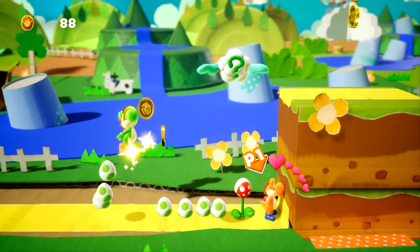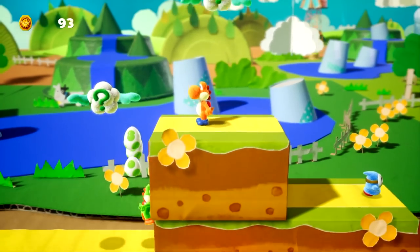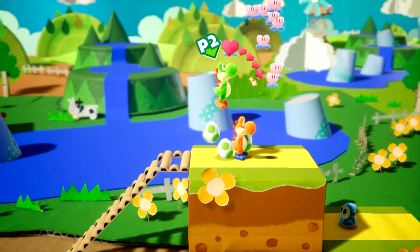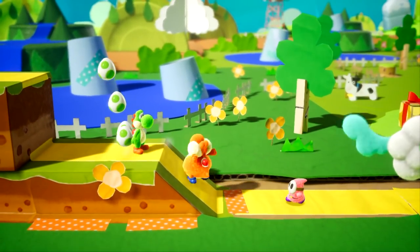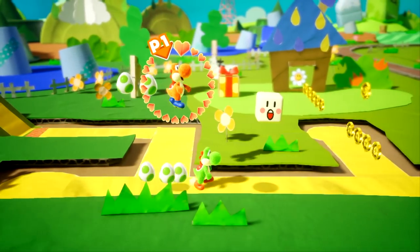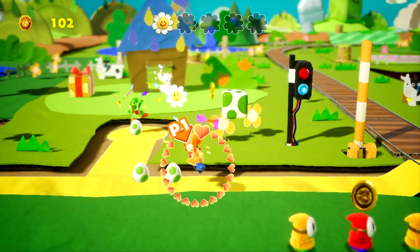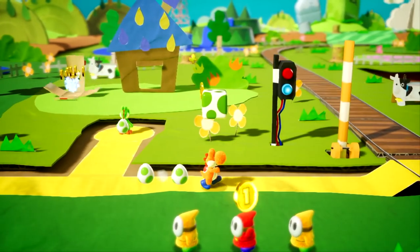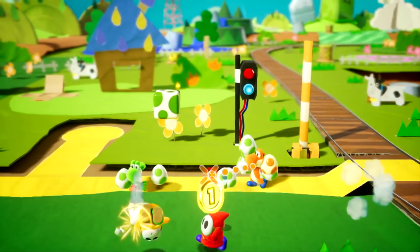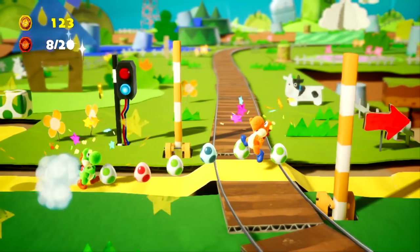One Yoshi gets eaten by the other temporarily. They learn that when you get hurt, you drop your eggs and have to pick them back up. The aiming mechanic is noted — the reticule auto-aims and you just shoot. They discover eggs can hit targets in the foreground closer to the camera. Another flower is collected, and they find a present that shoots out eggs. 'We're having a lot of fun!'